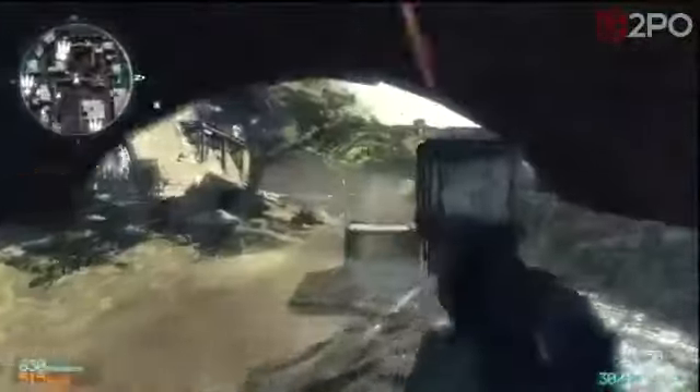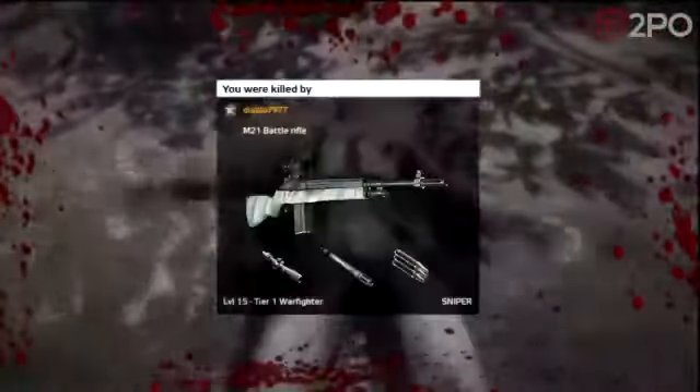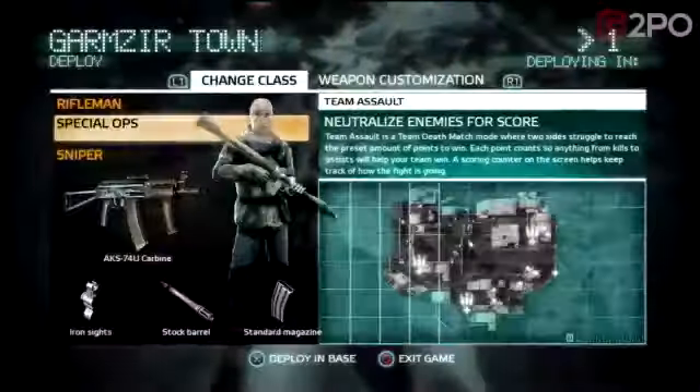You'll get multiple choices sometimes — so during a hostage rescue breach, you can either kick the door in, see to it, throw a grenade in, or use a flashbang. The idea is that this will presumably change how the next part plays out for you.